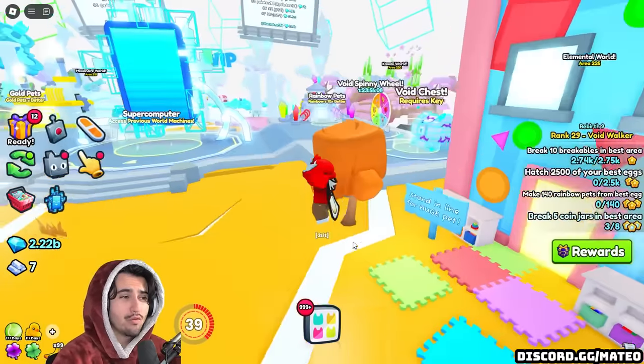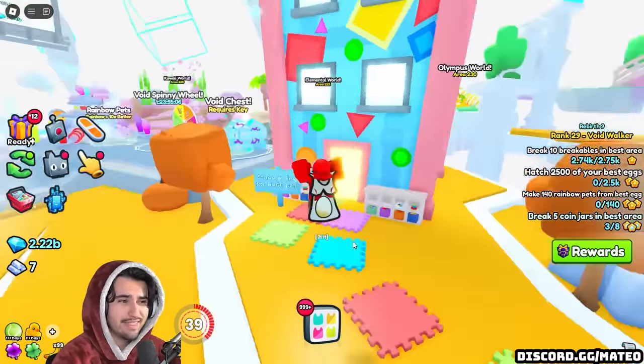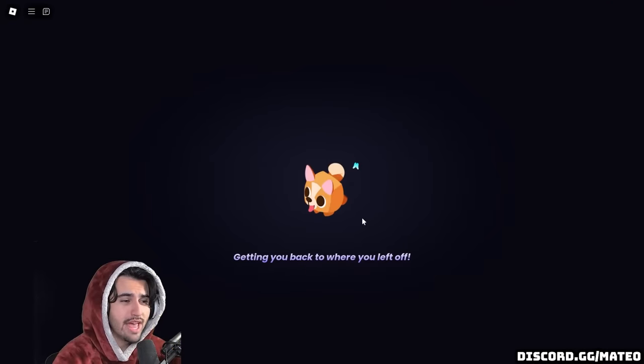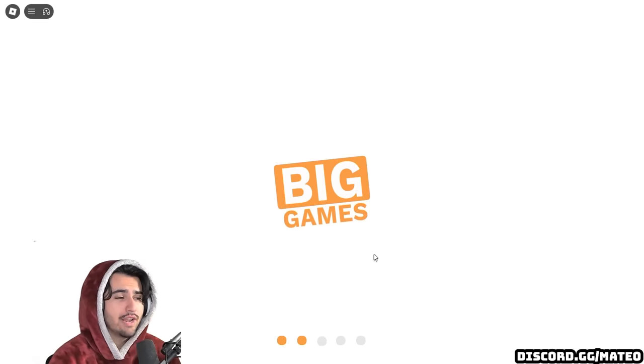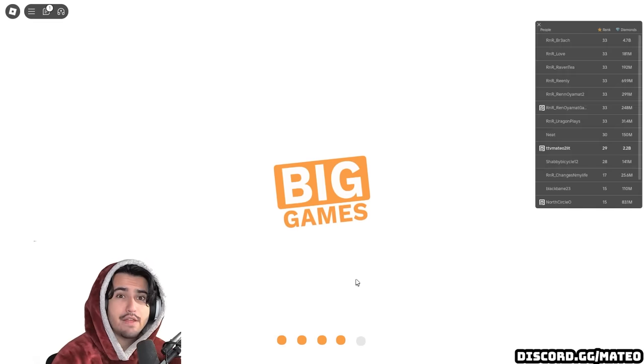So quickly, we might as well go over how this update works, because it's really not that complicated. If you head over into the event world, which you can get into in any of the three worlds, you don't need any sort of rank or to be at any sort of stage. If you make a brand new account, you can play this event just like anybody else.